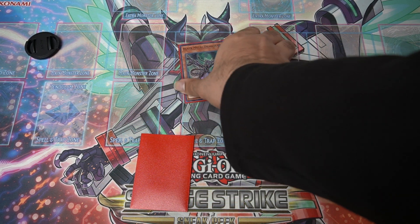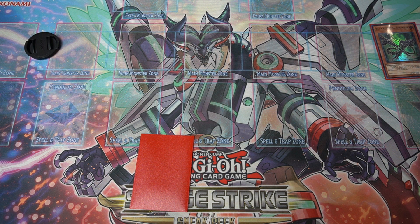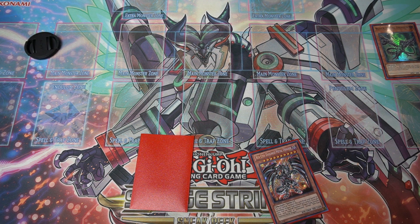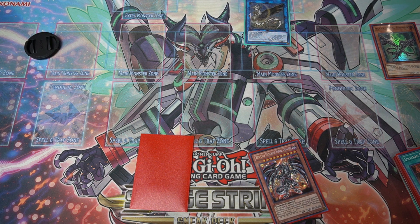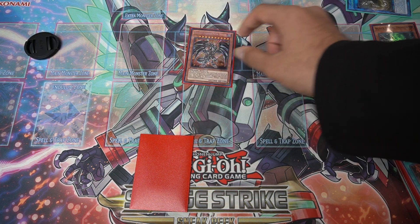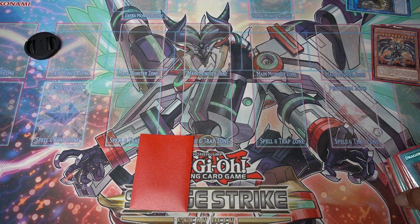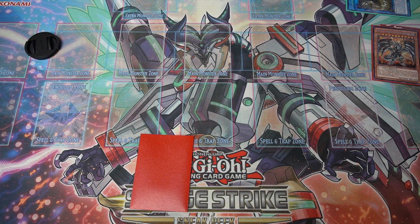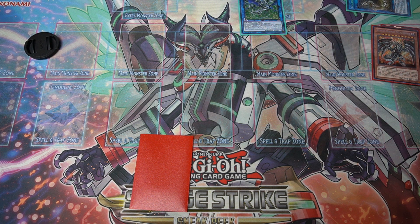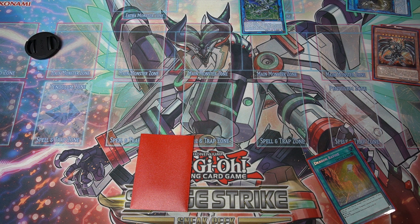Starting out we have Black Metal Dragon and any one Discard. We're gonna Normal Summon our Black Metal Dragon and then link it away. I always like to link it away for LP instead of Pisty, because LP's like bringing him out from the deck — it's the same purpose. So we're gonna banish the LP to Special Summon Darkness Metal Dragon and then use his effect to summon Black Metal Dragon out. Next we're gonna link the two of them away for Romulus, then search for Dragon's Ravine off of Romulus. Then Black Metal Dragon is gonna search for Malefic Red-Eyes.